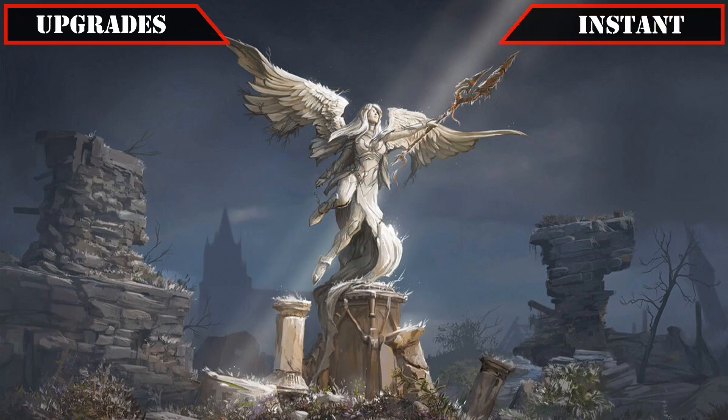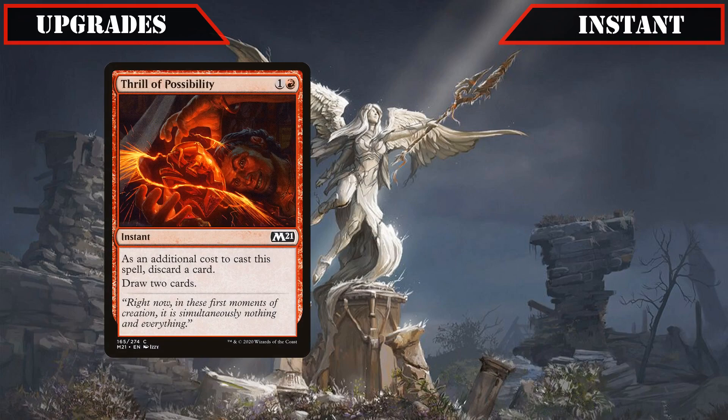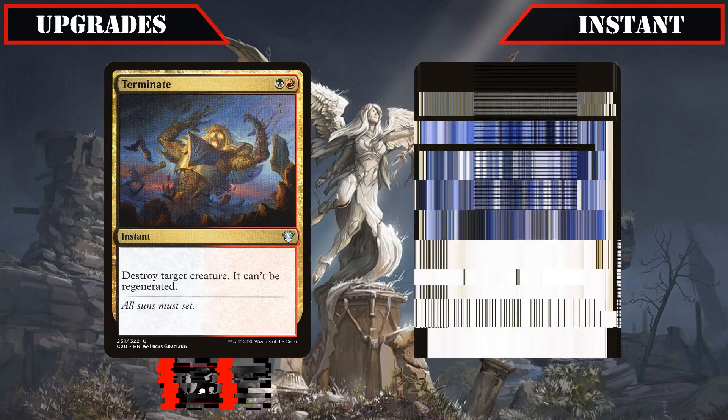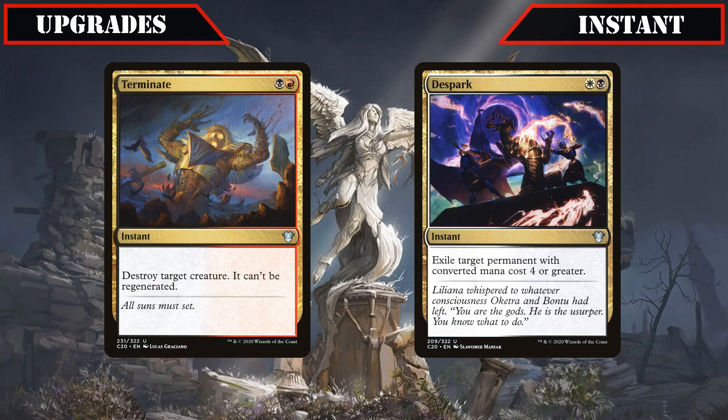It's then on to our instant upgrades, where the only changes we'll be making will be swapping out the Rill of Possibilities card selection and Unbreakable Formation's protection for some additional removal in the form of Terminate and De-Spark, giving our build a few more cheap ways to deal with threats which the core build was severely lacking.